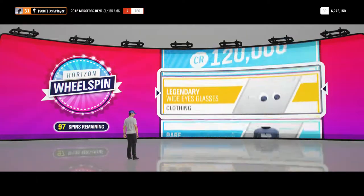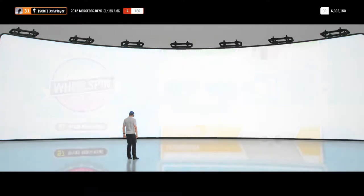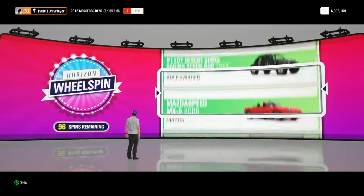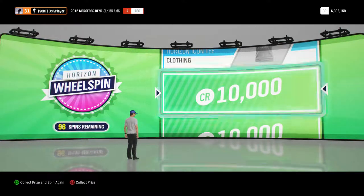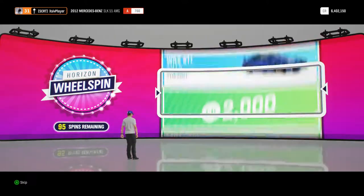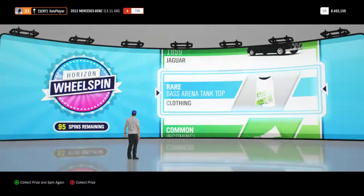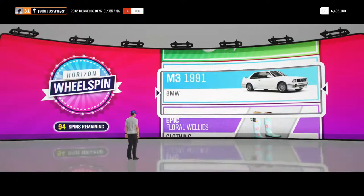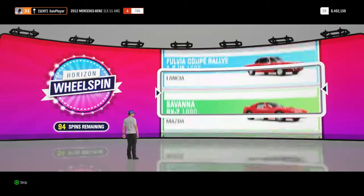Next up we have got 120,000 credits, these credits are rolling in now. Next up we have got 10,000 credits, that will just be swallowed straight up in the bank account, won't even see that one go in. Next one, we have got a rare base arena tank top, again that goes straight into the clothing collection of our profile of course.